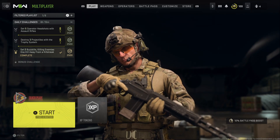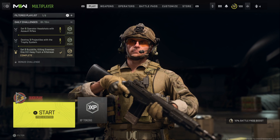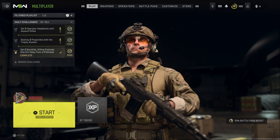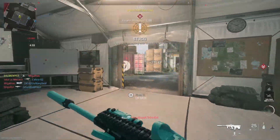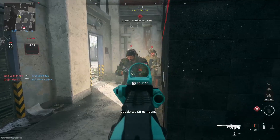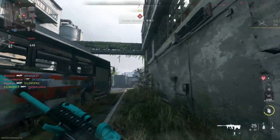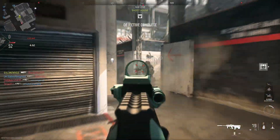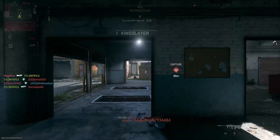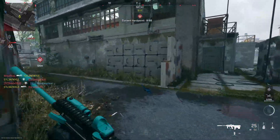We're going to get into some gameplay and then I'll show my class towards the end of the video. As always guys, if you're new around here be sure to like and subscribe for more. I'm using this light blue solid color camo - it's a very accurate gun as well. It's a bit similar to the STB, just a bit weaker.